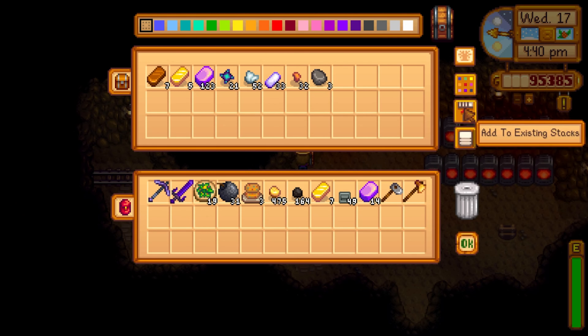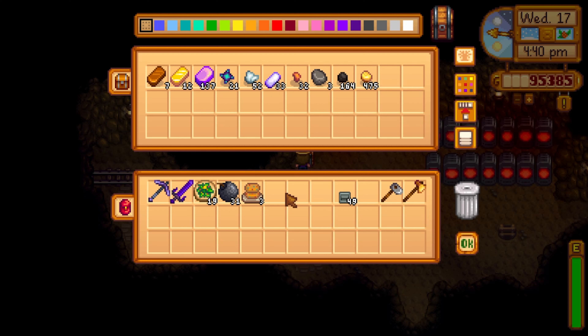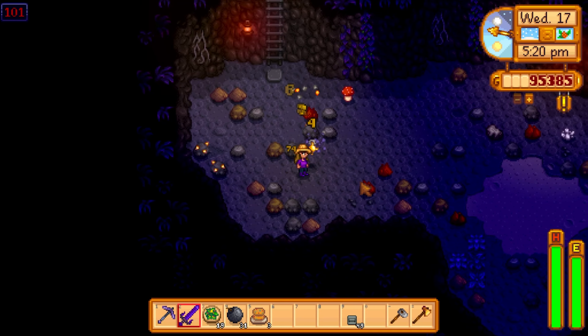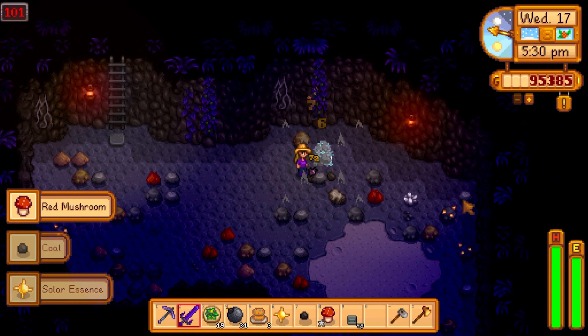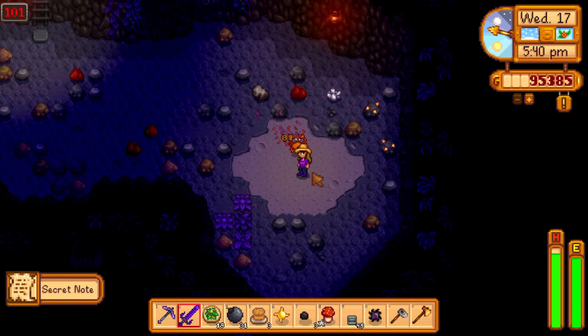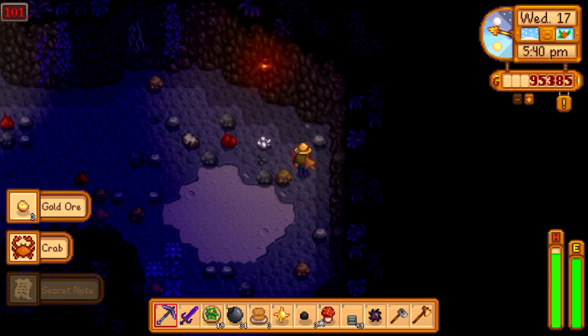We've got 123 iridium bars - actually 137 iridium bars right now - and we're going to have a lot of gold bars to boot as well. Each iridium bar with the blacksmith profession goes for 1,500 gold, so we'll get a nice chunk of money from those. We're back in the regular mines today because we didn't get a lucky day - we only go to Skull Cavern on lucky days, otherwise we just farm ores in the regular mines.